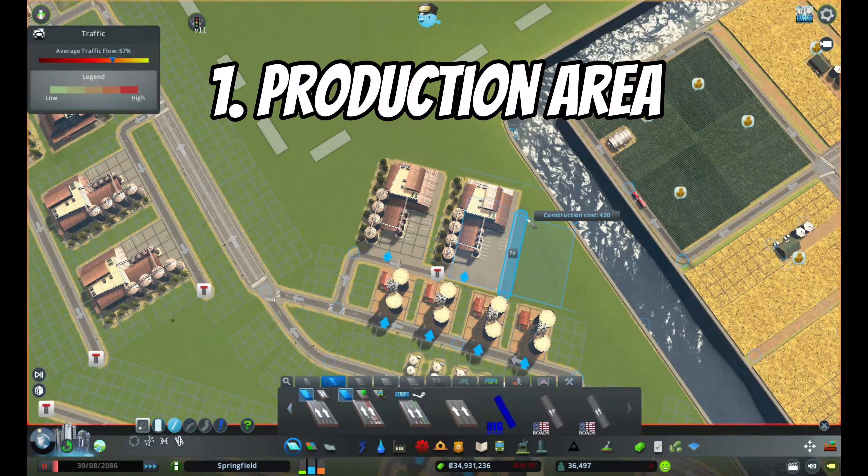The flour mill uses crops and the animal pasture uses crops as well to make meat products. To provide a consistent supply, the lower grain silos will supply crops to the animal pastures whereas the new storage area I'm building will provide crops to the flour mills. To place the flour mills I'm building separated areas within the production area to segregate traffic by taking lane mathematics into consideration, and I will not link the animal pasture grain silos to the flour mill grain silos, which will help create a distinct traffic flow.